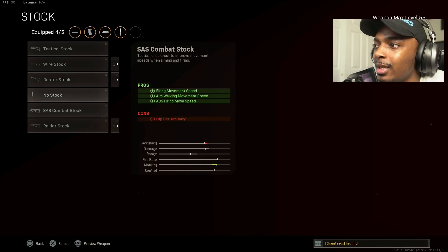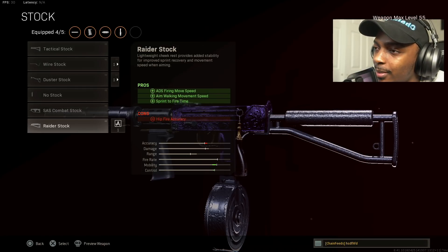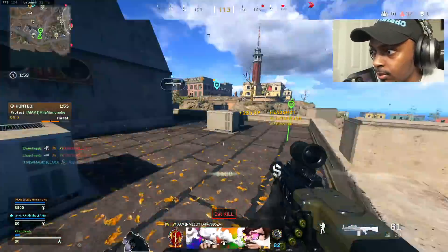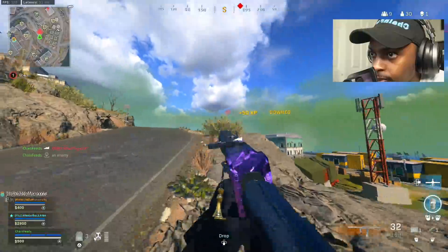The final attachment is the raider stock for the ADS firing move speed, aim walking movement speed, and sprint-to-fire time, at the cost of some hit-fire accuracy. But trust me, this already hit-fires pretty well so you don't really have to worry about that.